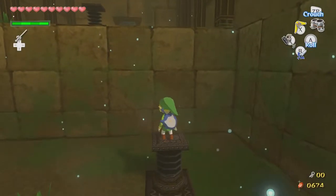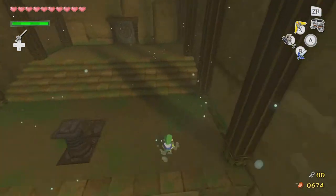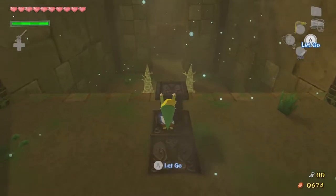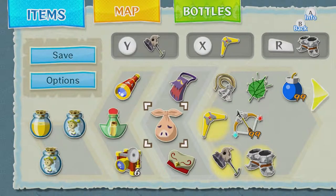If you jump up here without your iron boots, you don't plop down. So the biggest gimmick in this temple is definitely going to be iron boots plus Deku leaf equals love.